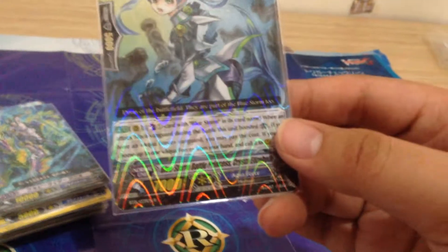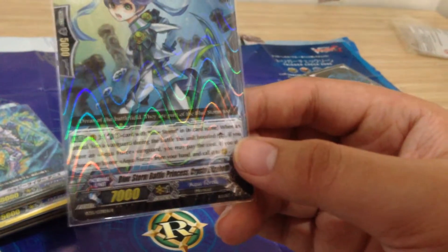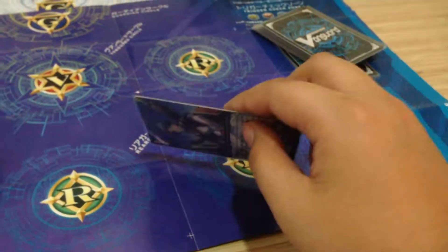It's called the last one — and when this unit hits a Vanguard, when this unit is boosted, if you have an Aqua Force Vanguard, you choose one of your Aqua Force from your hand and call it to the field, replacing that rear guard. So basically you can replace a grade one with a stronger card. And the starter helps me search the top five cards to find a grade three with a specific name. Then we have the second non-shiny copy.